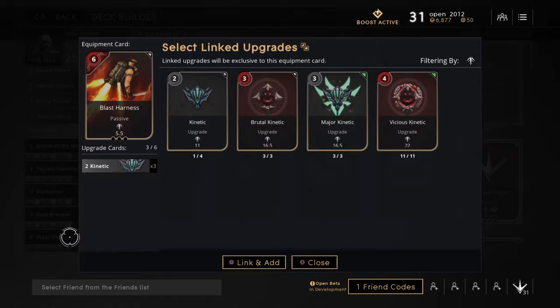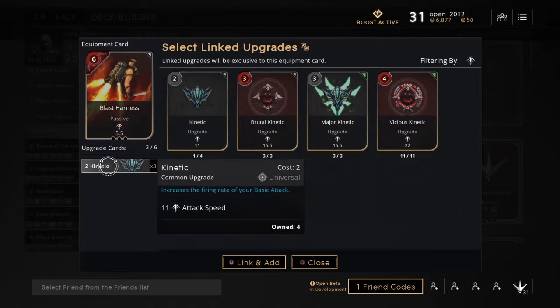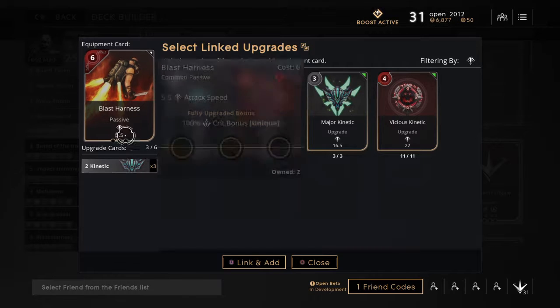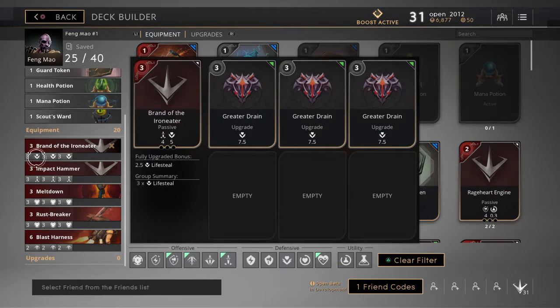Last but not least, attack speed. What we got here is a six drop card, but we ended up putting three drops of twos, all equaling up to 12. What this does is it gives an extra 100% crit bonus when fully upgraded. So if you actually get a crit chance happen, you got that extra 100% bonus, which is actually really good. We just dropped attack speed in there. And that's called Glass Tarnass there. This is my basic build deck for Pangmao.